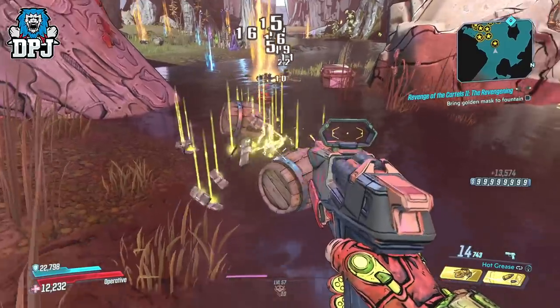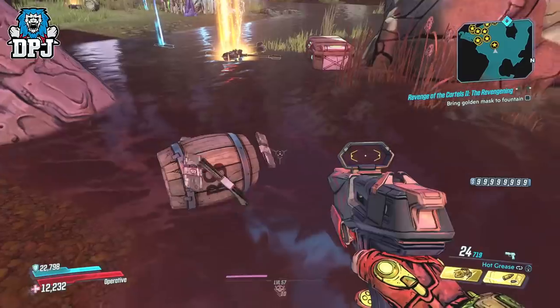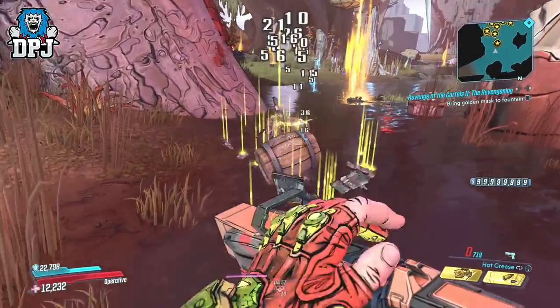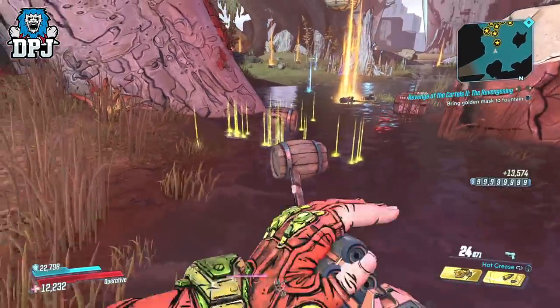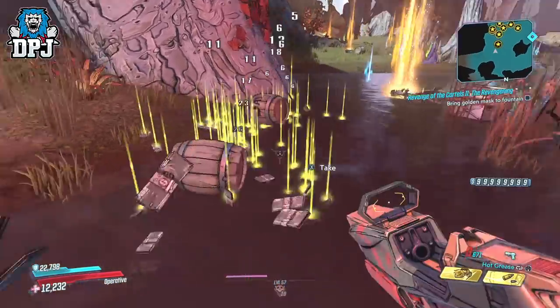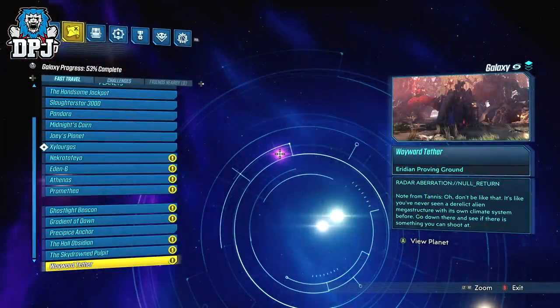Now if you get to the Joey Ultraviolet fight and the sub bosses aren't the ones you need, quit out and load back in. By the way, you can use this method whenever you encounter these sub bosses anywhere on the Villa Ultraviolet, or if they spawn anywhere else with cartel enemies, you can do it there too. Now once you obtain what you need, the best place to farm money and find those money barrels is no doubt the Wayward Tether proving grounds.